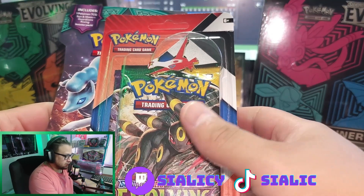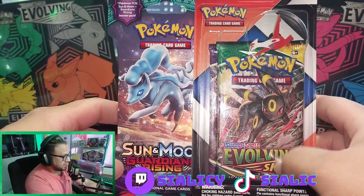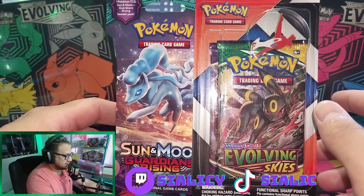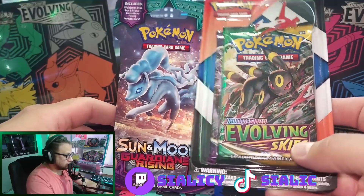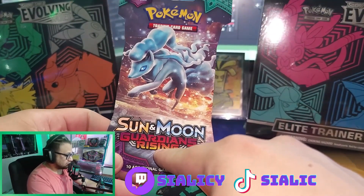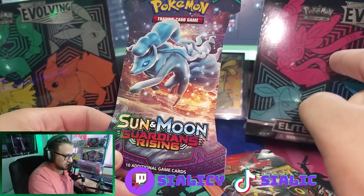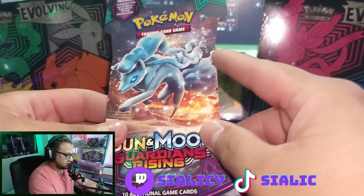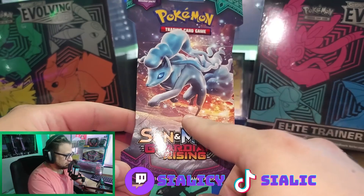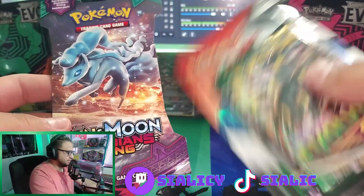What's going on YouTube, Cialic again. Got a quick one for you today. I picked up this Evolving Skies and I believe this is Chilling Rains blister pack from Walgreens, and then I also got this Sun and Moon Guardians Rising from the Mystic Rips whatnot auction. I'll leave a link for his auction if you guys want to go check that out — this just came in the mail so I managed to buy one, I couldn't get another.